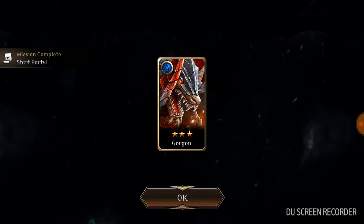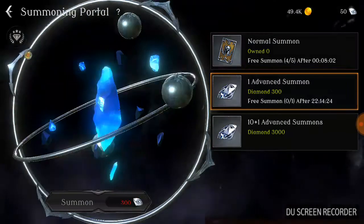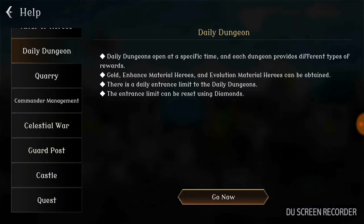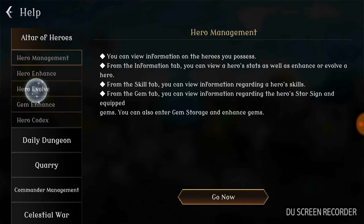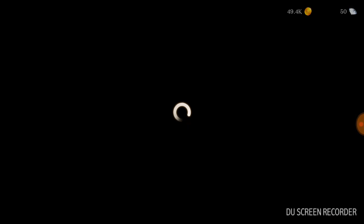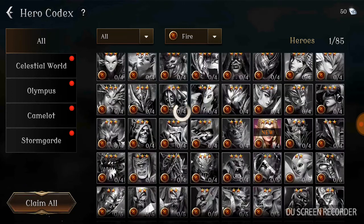We got Gargon — a three-star right off the rip. Let me check the question mark at the top. Okay, summon types. Heroes evolve. Looking at the hero section — one star is the lowest. So three-star is pretty cool. We also acquired 140 diamonds.